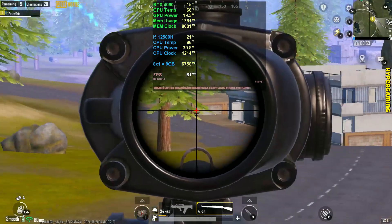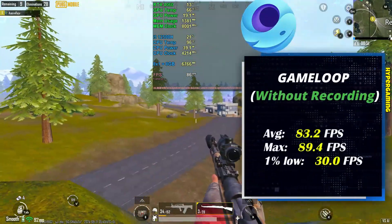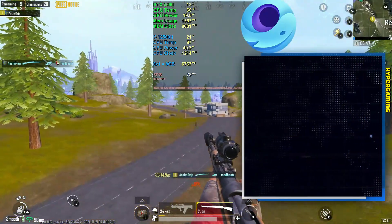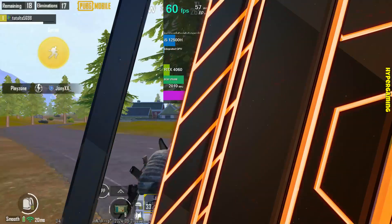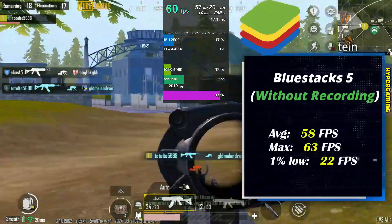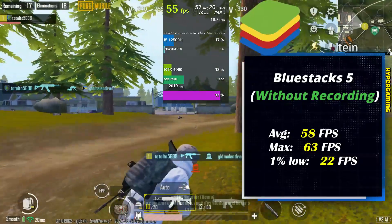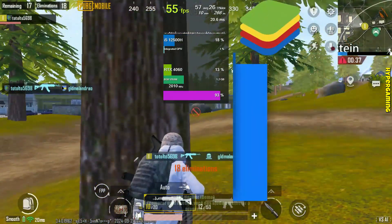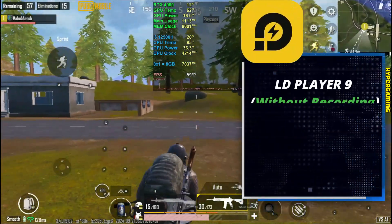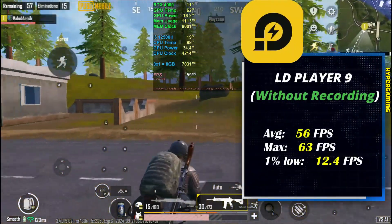Without recording on Game Loop we are getting about 83 fps on average, 89.4 fps maximum, and 30 fps one percent low. Without recording on BlueStacks Player we are getting about 58 fps on average, 63 fps maximum, and 22 fps in one percent low.